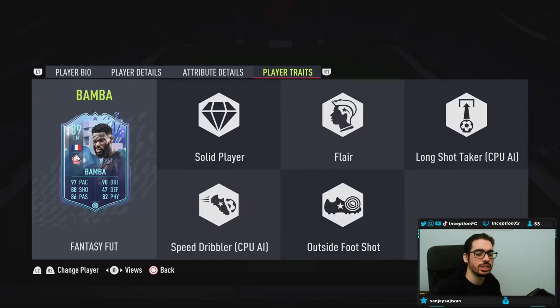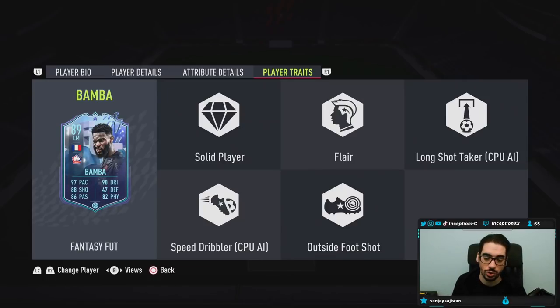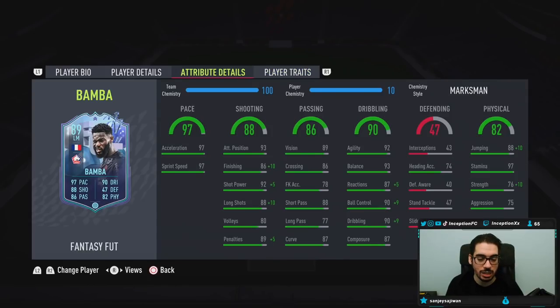In-game player traits, he has the outside foot shot trait, which is always nice to have, as well as the layer traits and solid player traits. In-game attributes, his base card stats for pace is already set up nicely — 97, 97 — which is pretty good for the meta of the game because most fullbacks have very close to 99, so he'll be able to kind of match up against them, which is awesome.